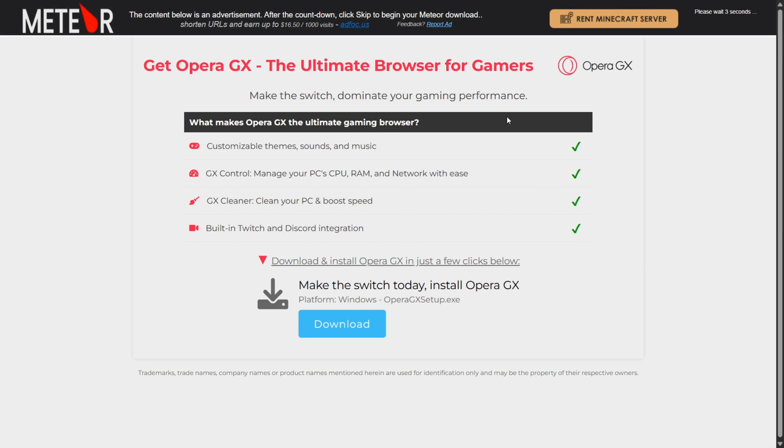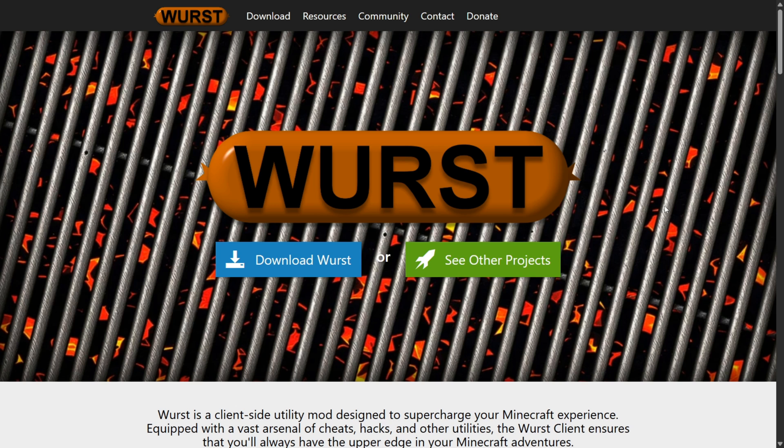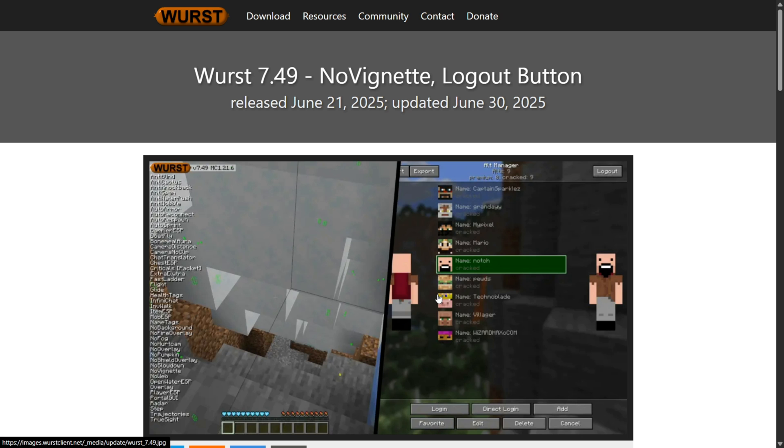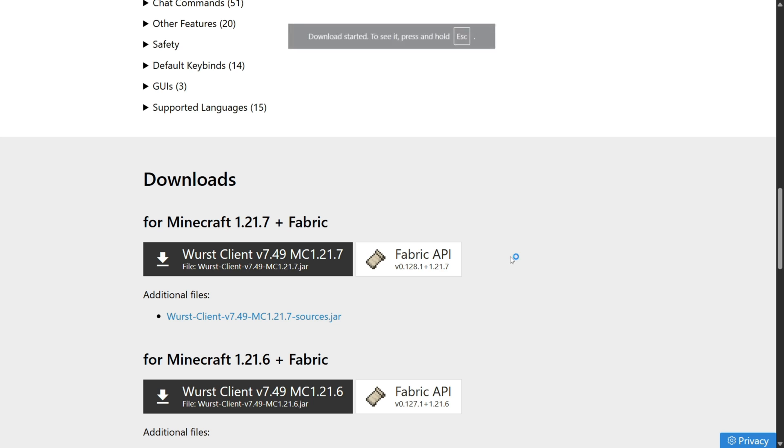They both work for Fabric, which is of course step number one. Both clients need to be compatible with the same Minecraft version. I just downloaded Meteor, and I'm going to download Worst right now. Both of these clients will be linked down in the description below.